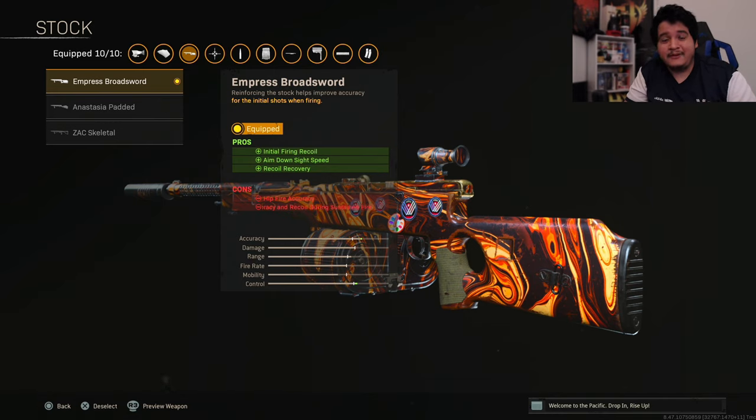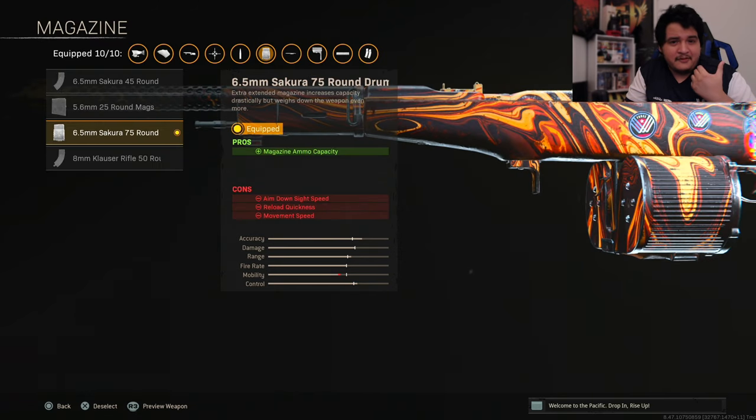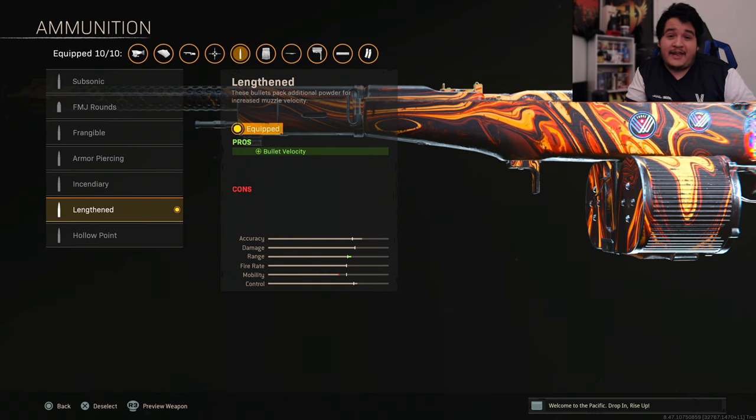On the underbarrel we're going with the M1941 Hand Stop, great for long range kills because it gives even more recoil control and accuracy. The combination of these last four attachments makes this gun one of the lowest recoil and most accurate controllable guns in the game — easy to use for everybody, which is great. The magazine is going to be the 6.5mm Sakura 75-round drum mag, giving you 75 rounds — perfect for solos, duos, trios, and quads. You'll have so many bullets to spray at opponents that you won't have to worry about reloading until the gunfight is basically over. I love the Automaton for just how easy it is to use.